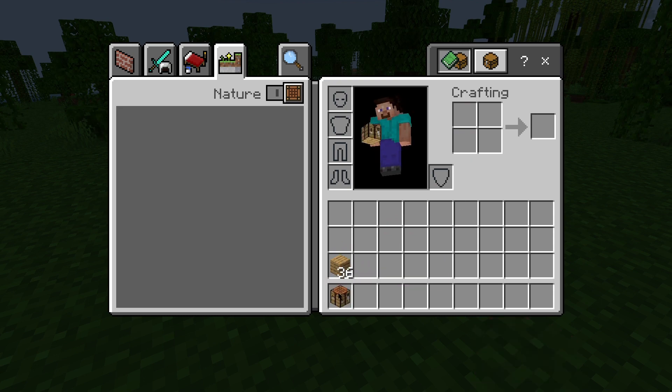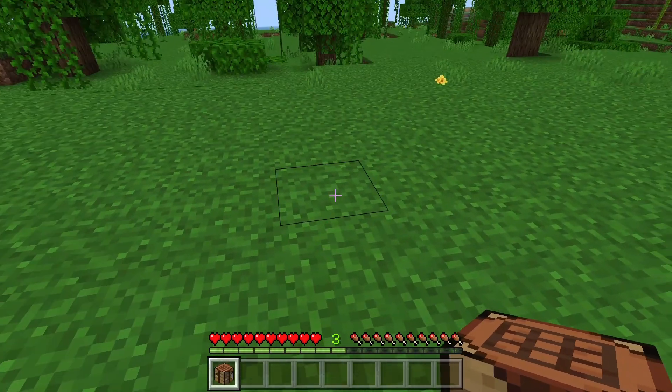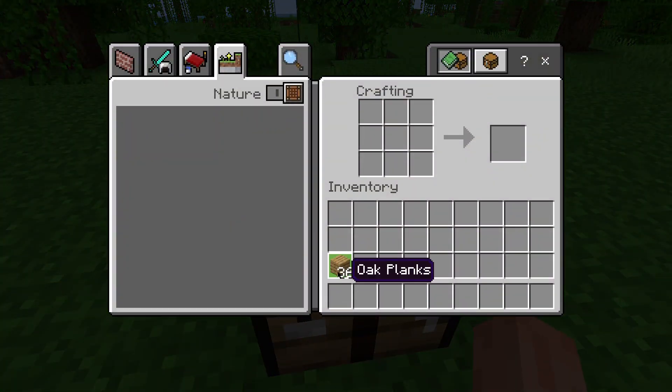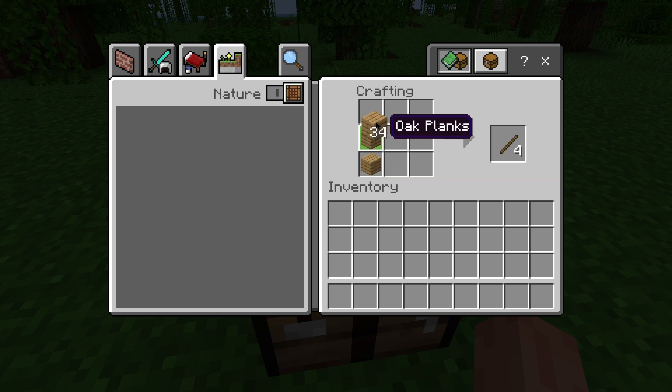Next, open the crafting table. Arrange the oak planks in a square pattern in the crafting table. This will craft a chest. Drag the chest to your inventory and it's ready to use.